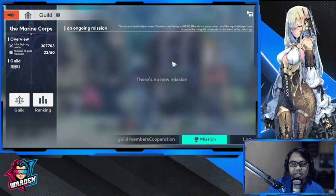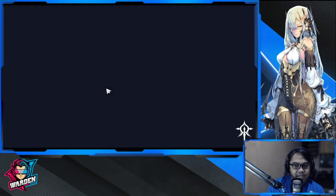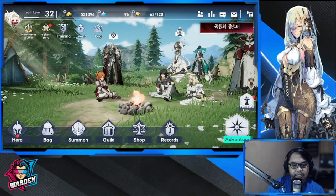For the guild, there is cooperation — you just help your guild mates. There are missions every Tuesday and Friday for you to participate in, which is good for a game. Your bag is simply your inventory — just make sure you claim items that need to be claimed.